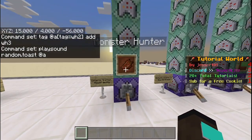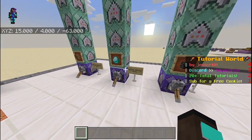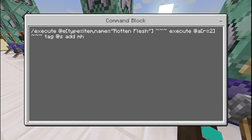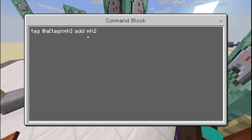The Monster Hunter command is similar to the first two because you execute as an item entity, but you don't need to detect if the item is in the player's inventory — so you don't need that extra command block. The first command is: 'execute as @e[type=item,name=rotten_flesh] ~~~ execute as @a[r=2]' — all players within range 2 of the rotten flesh get the tag 'monster_hunter.' Then 'tag @a[tag=monster_hunter] add monster_hunter_2.'